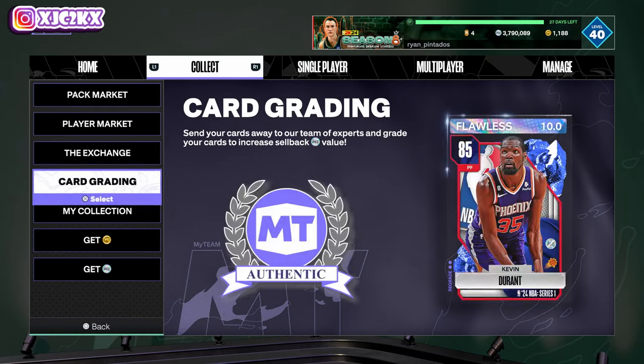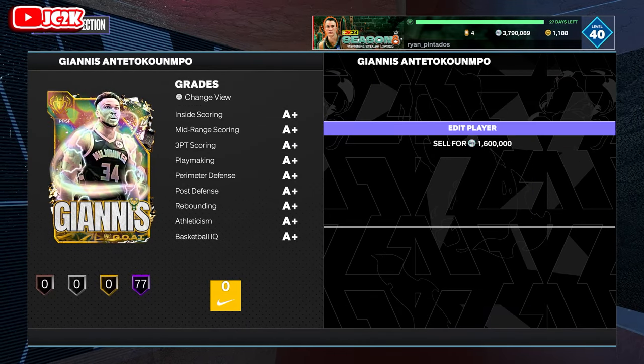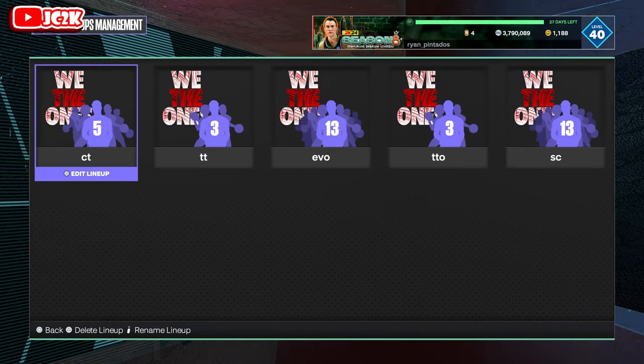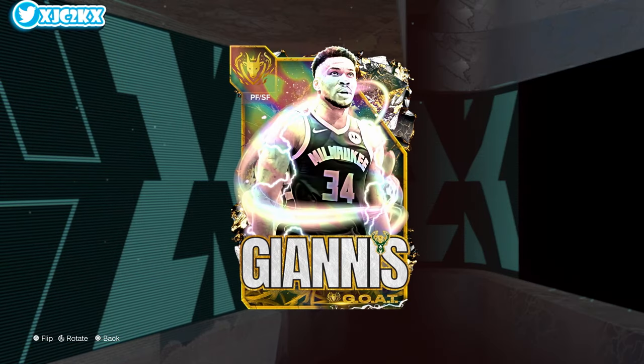I just want to see how much a Hollow Goat Giannis quick sells for. Before we do anything else — 1.6, oh my lord. That's insane. What a pull, number one. And appreciate him for letting me use his account to record this gameplay because holy smokes. Goat Giannis, but Hollow Goat Giannis. It's such a cool card.